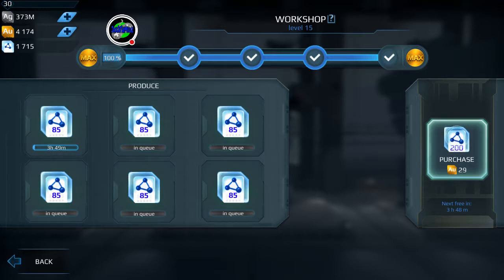The next purchase is 29 gold for 200 components, putting us at 73 gold for 600 components. Now we're at 118 gold for 850 components. The next deal is another 70 gold for 320 components, and with that purchase we are at 188 gold for 1,170 components. So pretty much we are saving by going to the workshop menu and purchasing workshop points with gold.